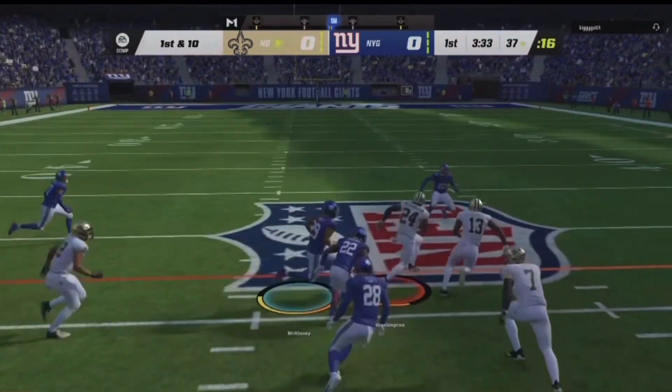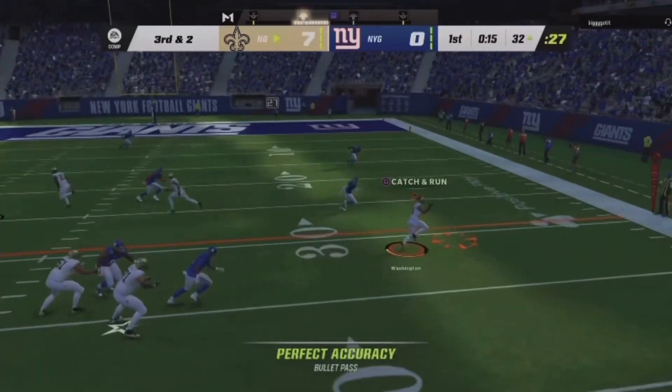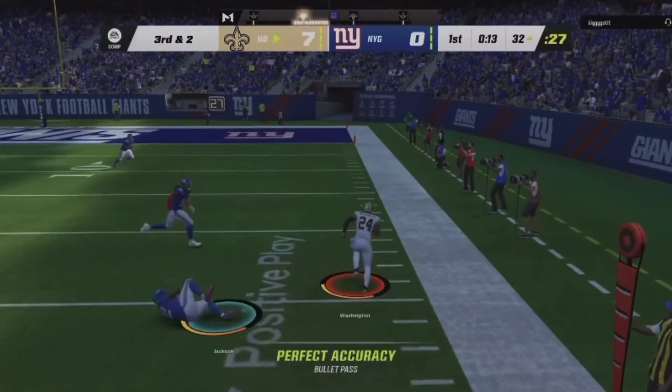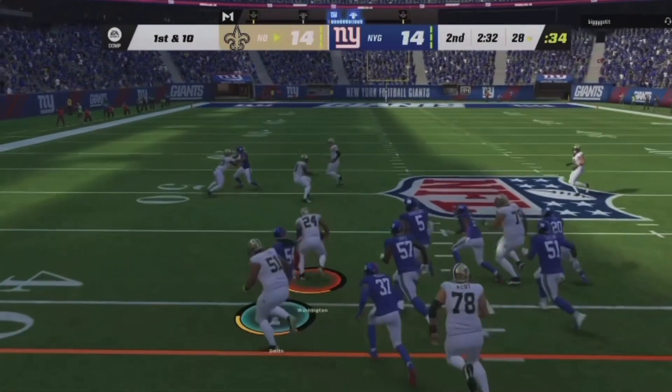On first, here's Washington — he's got some stuff. Winston on third and two to the right side. Well, that's gone now. Time to regroup. I think even up two touchdowns, they need his luck. They've been walking.